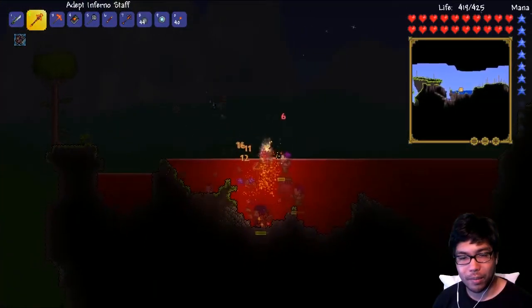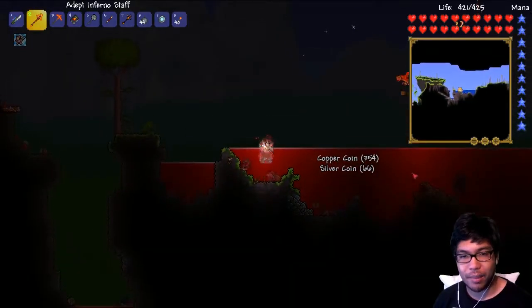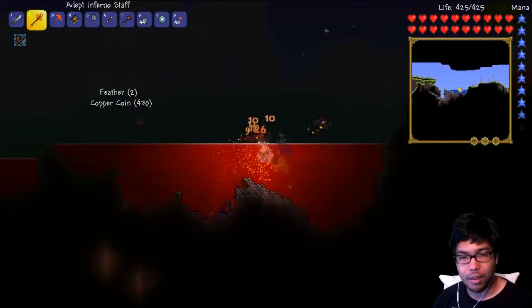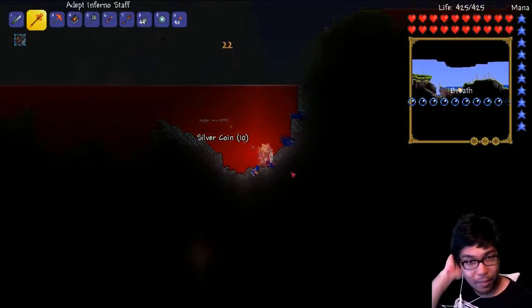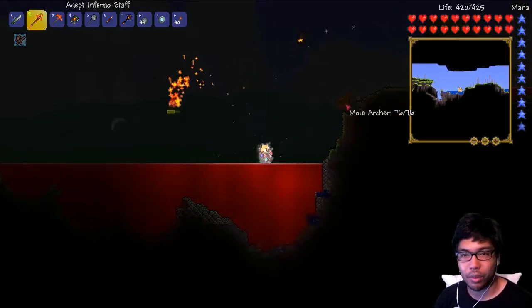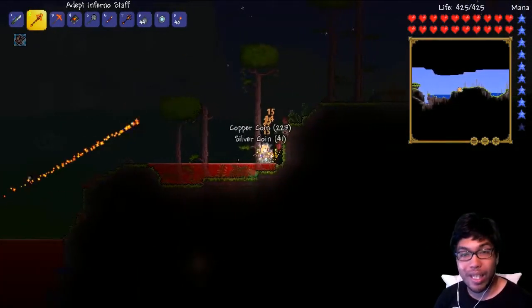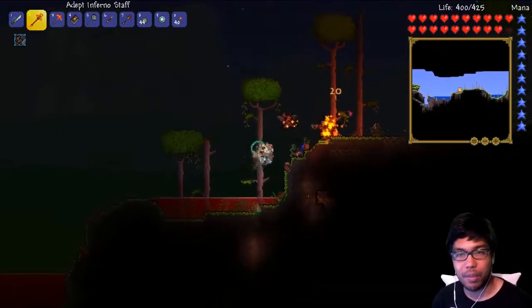Oh my god, so many enemies. This is insane. Yeah, I have my demon here, so I probably have to restart the game and not have him here. I guess we're stuck here for tonight — there's so many good things, I really want to just destroy it. Blood moons — we can initiate blood moons too, so it'd be nice to experiment.